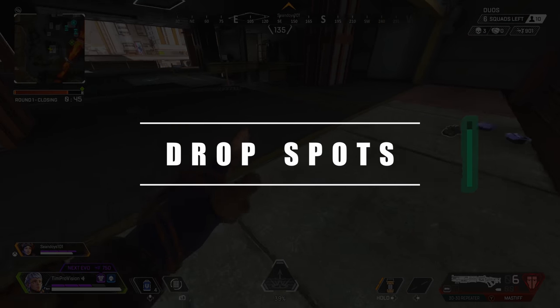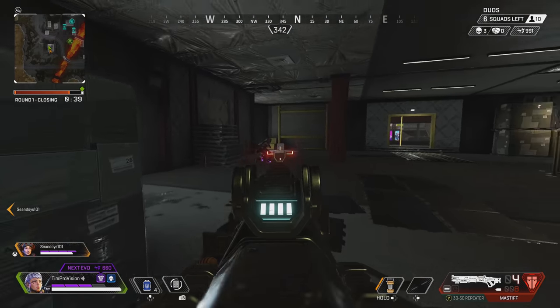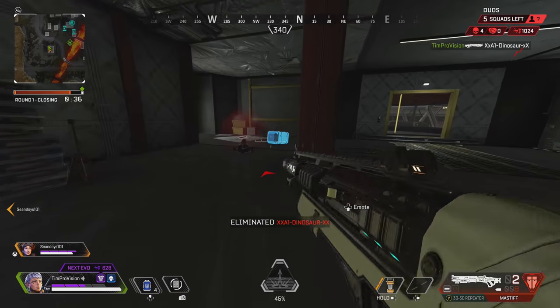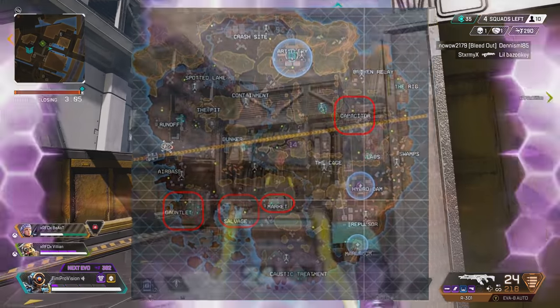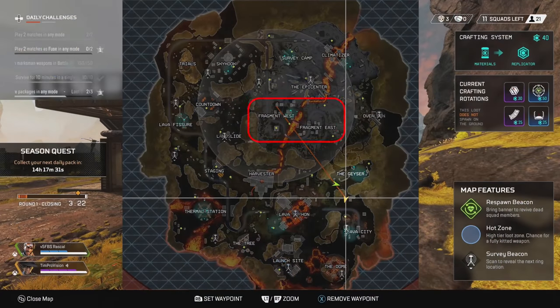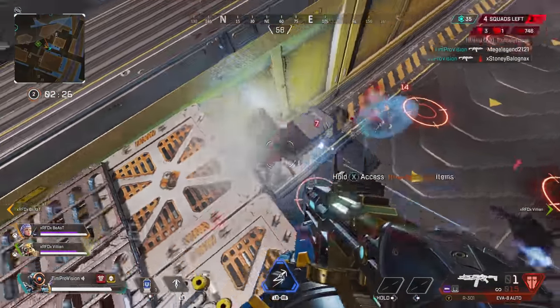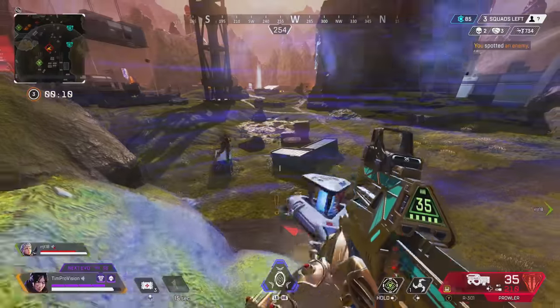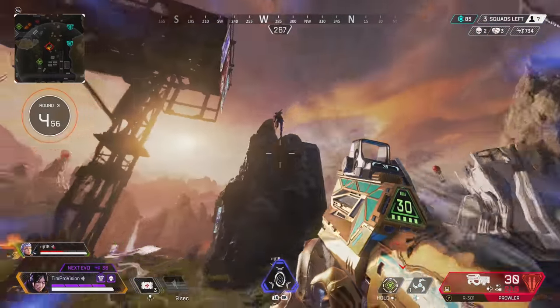For higher kill games, dropping in hot spots is almost a must. Recommended hot drop locations: on Kings Canyon try Market, Capacitor, Gauntlet, and Salvage; on Olympus try Estate, Energy Depot, and Fight Night; on World's Edge try Fragment West and East, and the newer areas Climatizer and Lava Siphon. Beyond location, push for high kill games by being aggressive and taking every reasonable fight — it ultimately comes down to luck in getting fed enemies at the right moments.